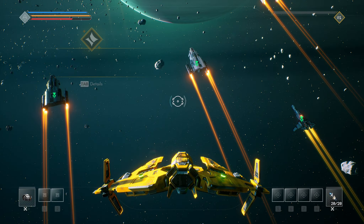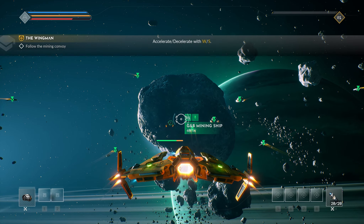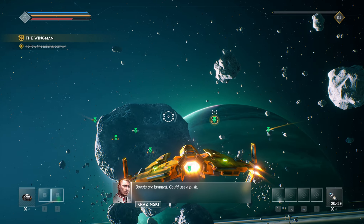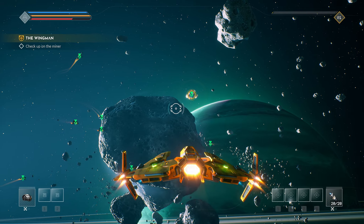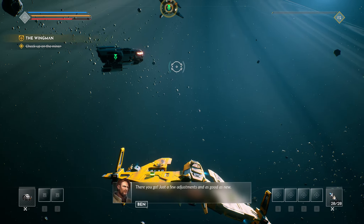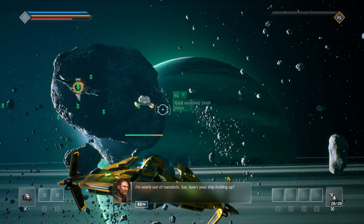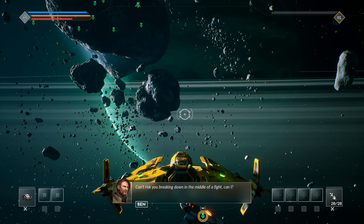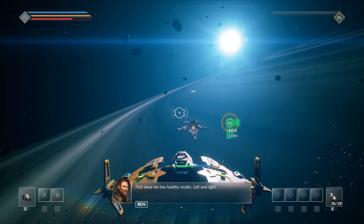Is this me? Yeah, it is. Look at this. Okay, cool. Booster jammed — could use a push. Hey Ben, we've got a clunker back here. Got it. Let's meet near his ship. What's going on with it? No problem, I can fix it. There you go — just a few adjustments and good as new. Thanks Ben. I'm nearly out of nanobots. Say, how's your ship holding up? Just the usual wear and tear. Don't tell me you want to run another mobility check. Can't risk you breaking down in the middle of a fight, can I? All right, knock yourself out. First, show me two healthy strafes — left and right.